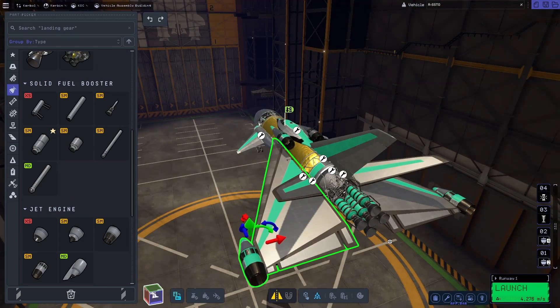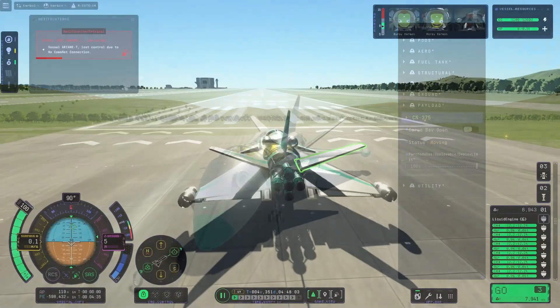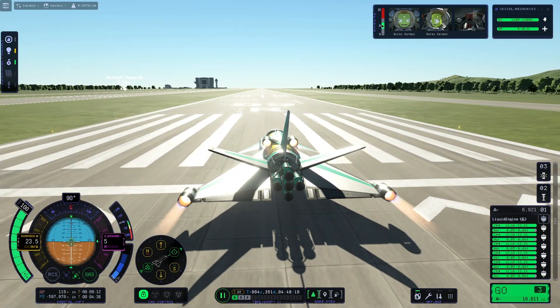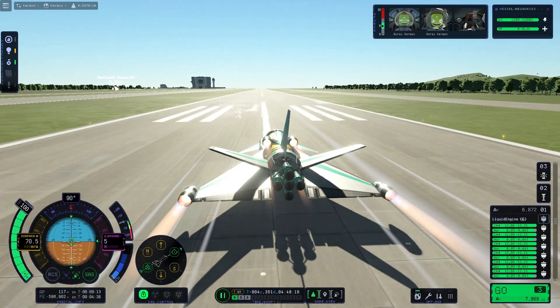Next, we built parts for atmospheric flight around these, which is Whiplash jet engines, their respective methane fuel, and wings. Of course, we'll need a crew cabin for crew, and the minor details like struts, landing gear, etc. The astute among you may notice some helpful details that I forgot to add, which will come into play later.